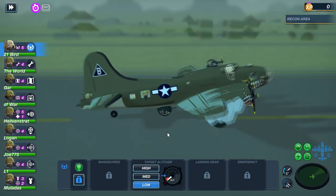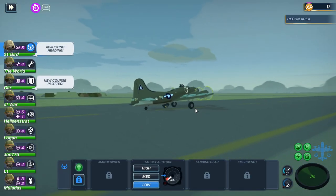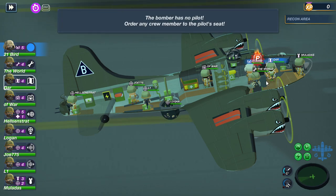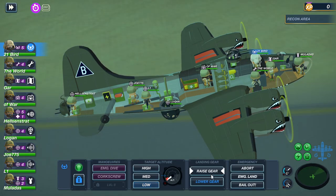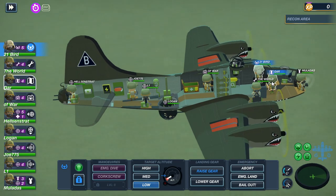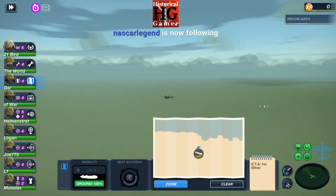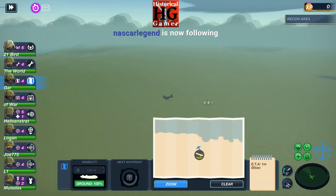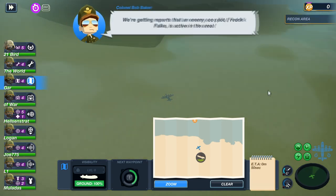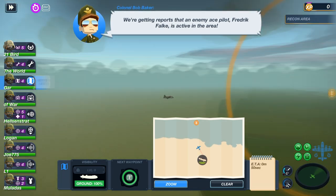Alright, let's take the plane off and get our nav target up. The bomber has no pilot — how about you raise the landing gear? Our pilot just stood up for a few seconds while he was taking the plane off. We're getting reports that an enemy ace, Frederick Falky, is active in the area. Where is my damn nav? I'll roger that, new heading confirmed.